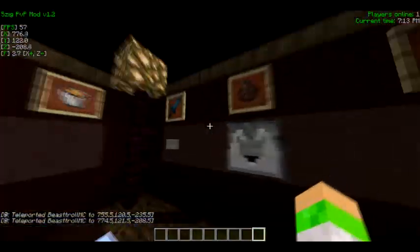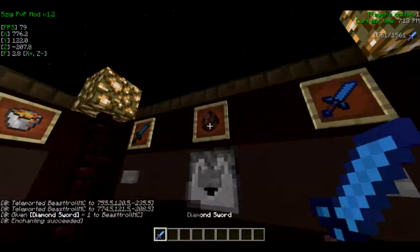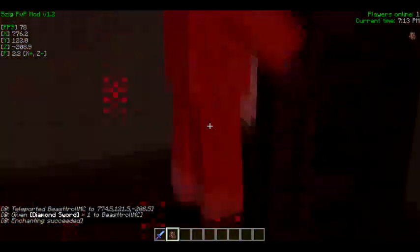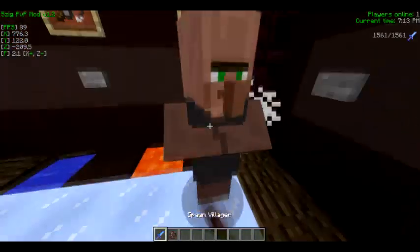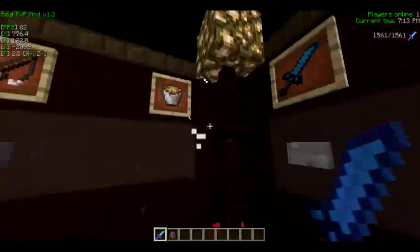Let's go into the particles. Let's grab a sword and spawn a villager. Here are the criticals — as you can see, they are red, pinkish particles. Normally I don't really make particles like this, but I don't have that many ideas for particles. And then here are the sharpness particles. Together, they look like this.